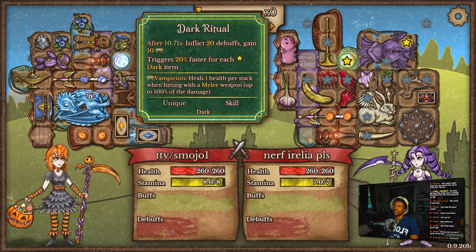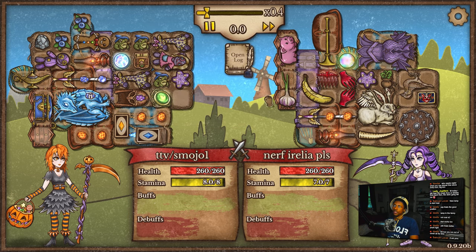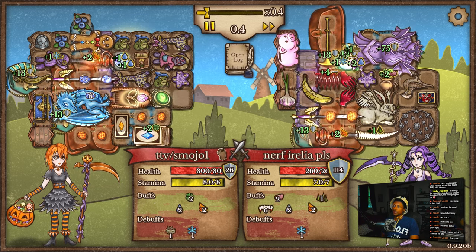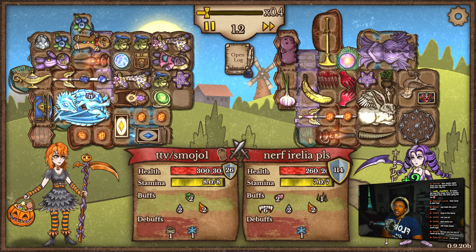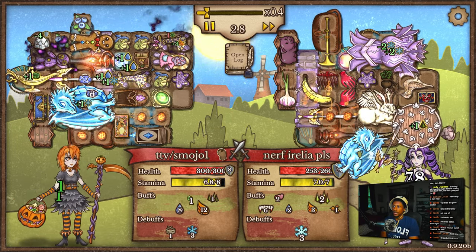Okay, he's got a little bit of survivability. His build doesn't seem crazy, though — which is good. Alright, let's see what happens. I'm glad I got rid of that shovel, because this guy's got a shield and a trumpet — so our stamina would have been very bad.